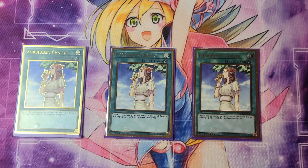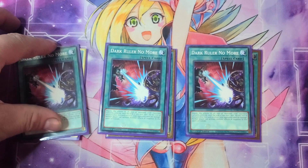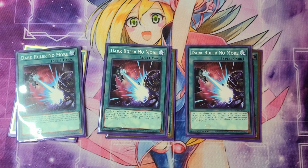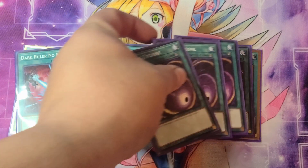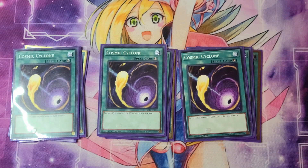Next up, because this is a going-second deck, we're running three Dark Ruler No More — very powerful card that turns off all the effects on your opponent's side of the field. Just outstanding for going second. Next up, we have Cosmic Cyclone. Against all these backrow decks, you don't want to get negated with Imperm while you're trying to attack with your Borbo, so you just don't want to deal with any of that.